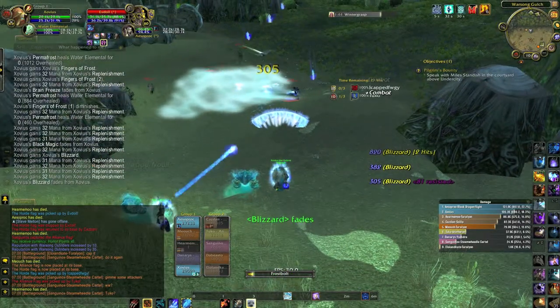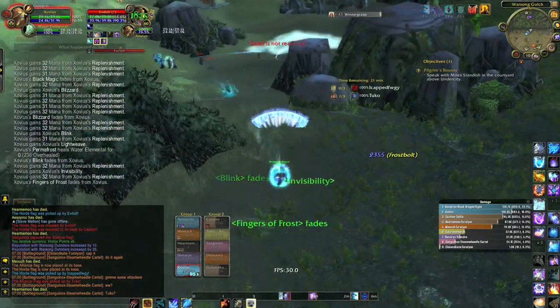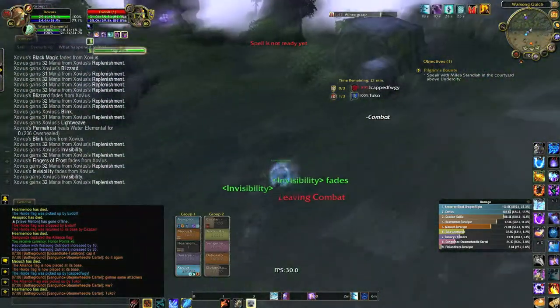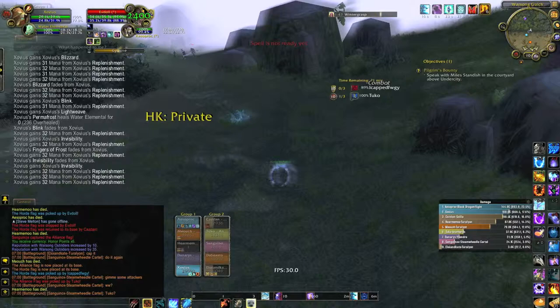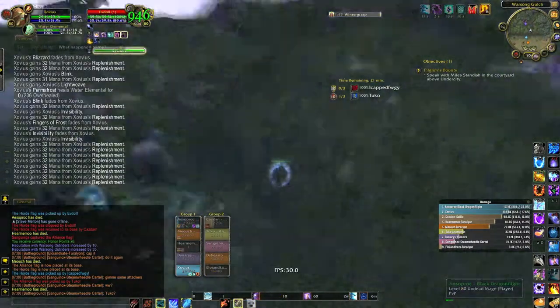There are like four dudes over there and my friend just died, and I'm not liking the odds. So I'm out — little Mirror Image, little Invis. Pet! Get the hell away from me, pet! Go away! Walk the other direction — there you go.